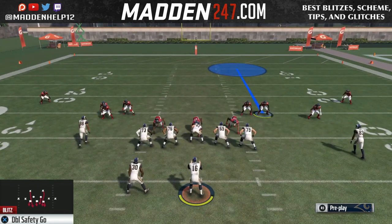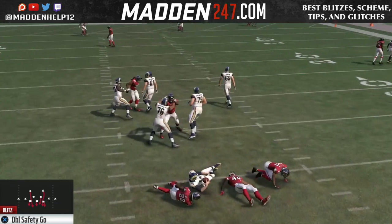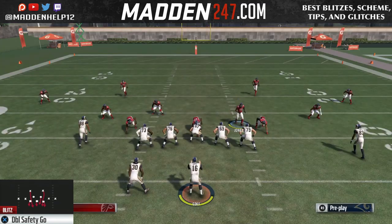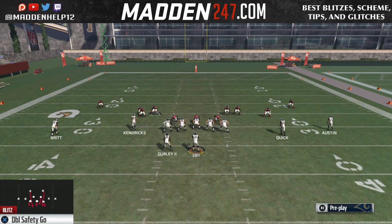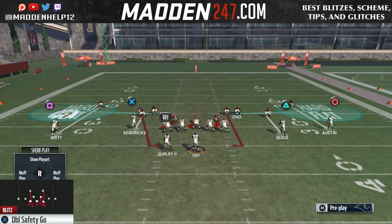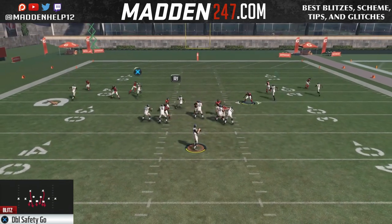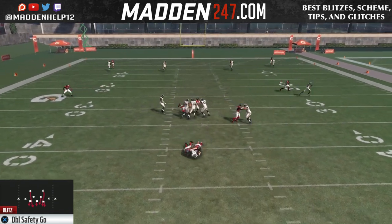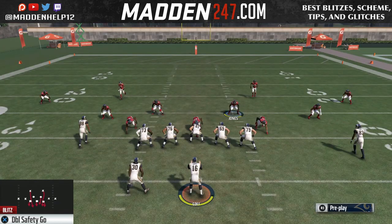And you see we're still going to get one of the B-gaps coming through. There you see we get on the right side. So it's either going to come right side, left side, or it's going to come dual pressure through the B-gap. Now the reason I like to get on the safety and play deep is because if they block the running back or something, the guy who's on top over the running back is going to blitz in as well. And we're going to get easy pressure. So you see there we get the dual pressure coming from both B-gaps.